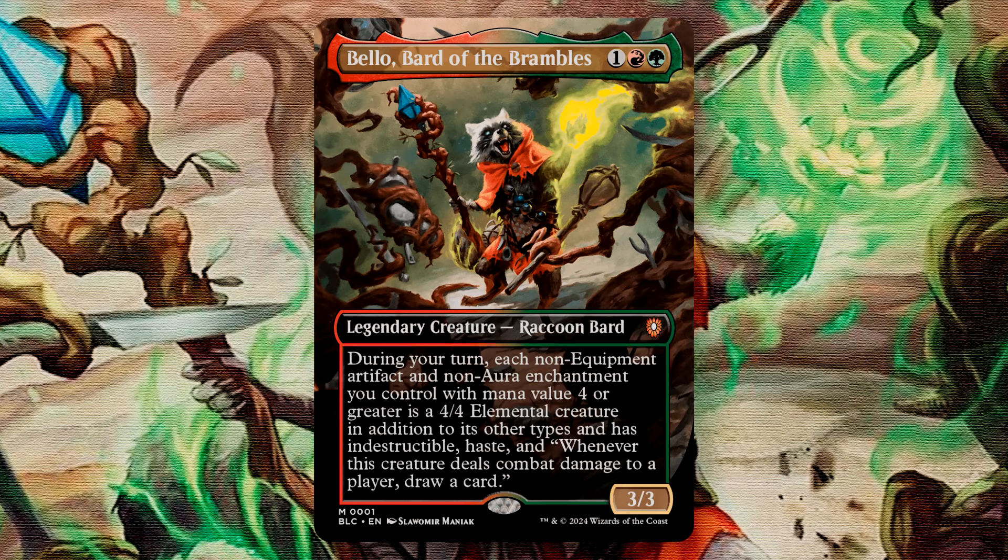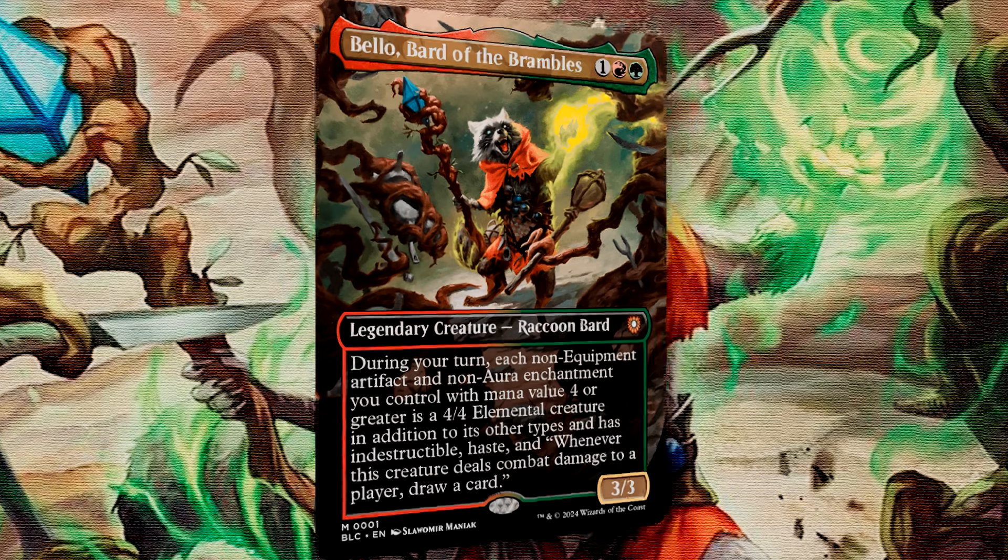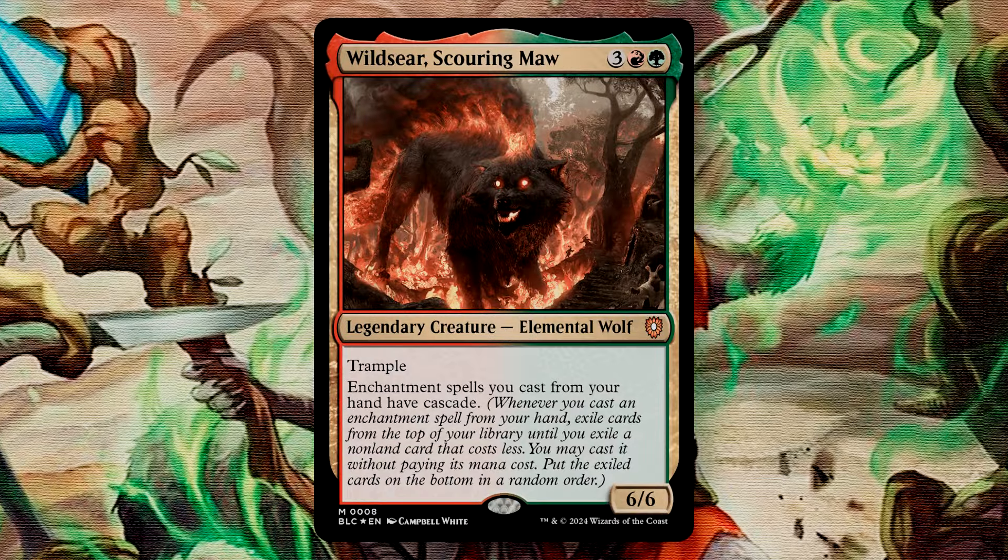These two card types have a plethora of powerful abilities at the 4-slot or higher, and giving these cards additional utility — in the way of making them indestructible, hasty threats — can be a really cool way to end games. One of our two backup commanders is Wildseer's Scouring Maw, a 6/6 elemental wolf for 3, a red and a green. Wildseer has Trample, and he gives enchantment spells you cast from your hand Cascade. Cascade is a triggered ability where whenever you cast an enchantment spell from your hand, you exile cards from the top of your library until you exile a non-land card that costs less. You may cast that spell without paying its mana cost and return the other cards exiled this way to the bottom of the library in a random order.